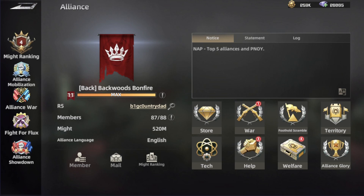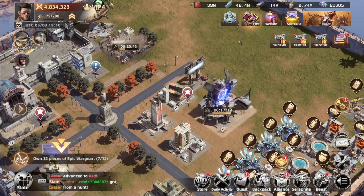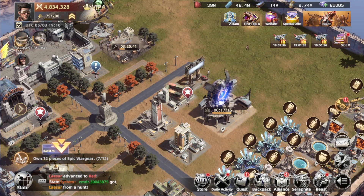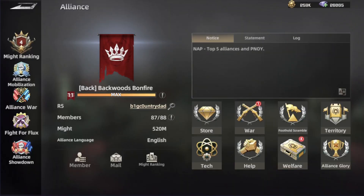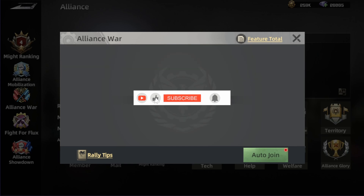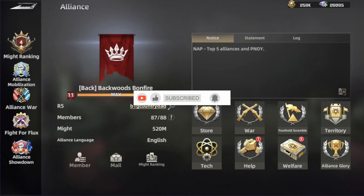Helping out your alliance members when they request assistance gives you contributions, which helps you get more items from the store. Then we have the war tab, which includes the beast lair. If you're attacking another player, you can ask for a rally to get more alliance members to send you troops.